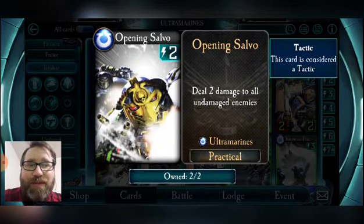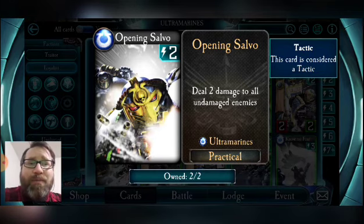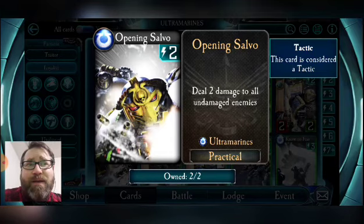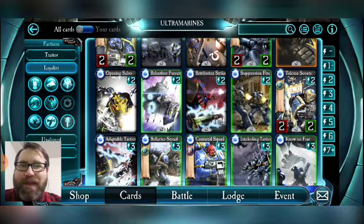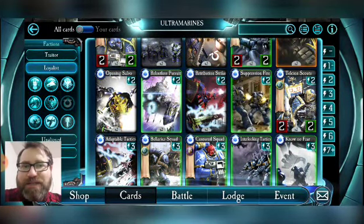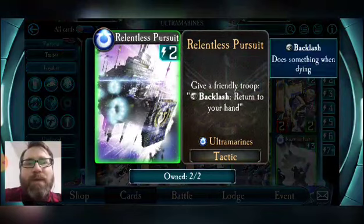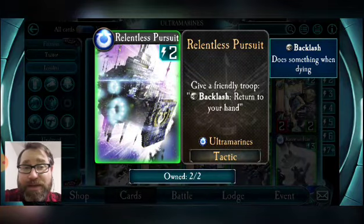Opening Salvo is better in events. I like the fact that it deals two damage to all undamaged enemies — most recently against Heart of Caliban, this card wipes all those Jaegers for two energy. It combos very well with Artillery Strike or Defensive Satellites, increasing their range by two. The downside is enemies have to be undamaged, and sometimes all your opponent's troops are damaged, making this a dead card. It's not as good in open play — better in events where there's less removal and your opponent is more likely to have multiple low-health undamaged troops.